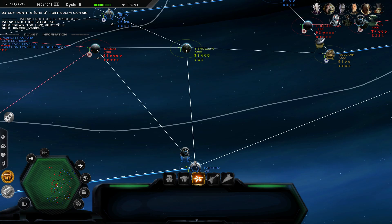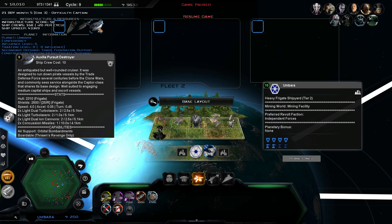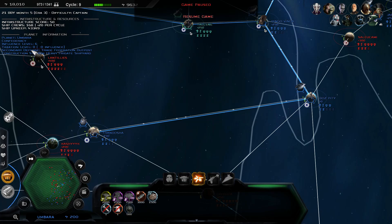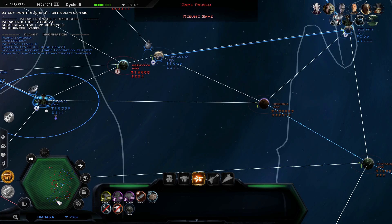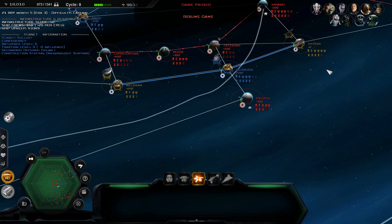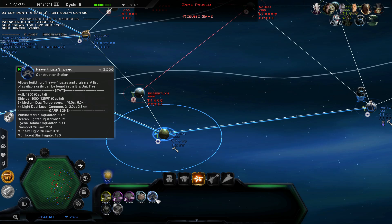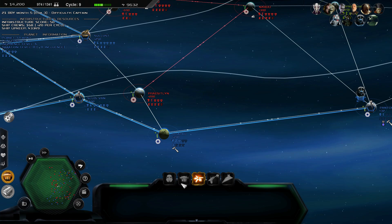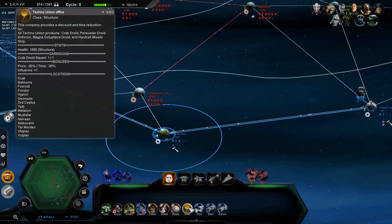We're going to build an Ion Cannon and some defences on Pantora. Those spiders need to be sorted — otherwise they'll turn up in our space battles as transports. We're building up defences. Looking down south, Ryloth has a mining facility so there'll be a lot of money coming from there. A fairly simple invasion over there — quite infantry-heavy by the looks of things. Let's pull our things together and rush the fleet over.